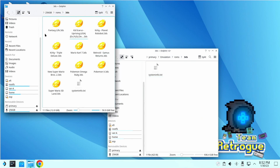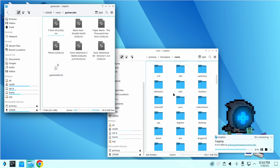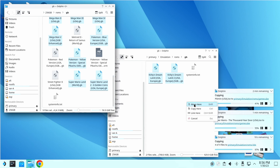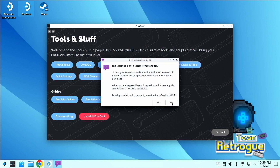Putting your ROM files is just a simple drag and drop — go into the ROMs directory and then the subfolder for the system you want. This could take a few minutes with bigger files, so grab a cup of coffee and come back when everything's copied over. Then we'll configure these ROMs onto the SteamOS home screen by re-running EmuDeck, going under Tools and Stuff, and launching Steam ROM Manager. There are also other nice settings in there, including adding PowerTools or Decky controls, which I'll cover in another video.